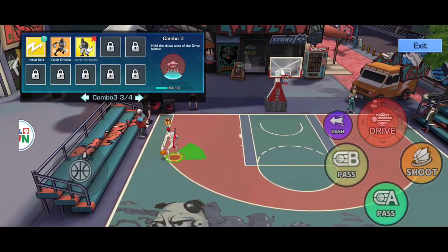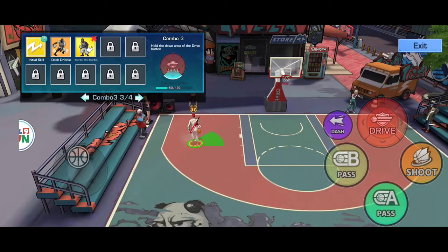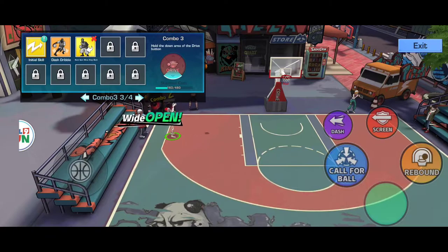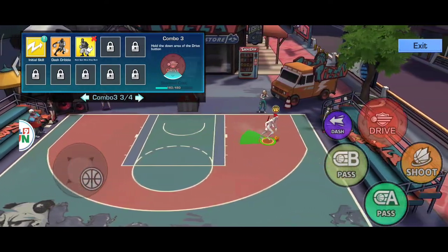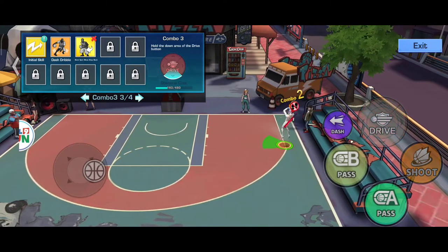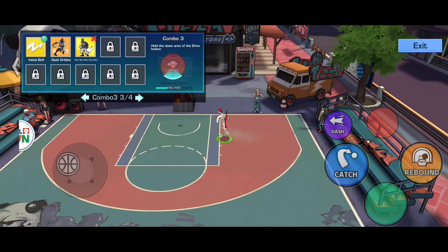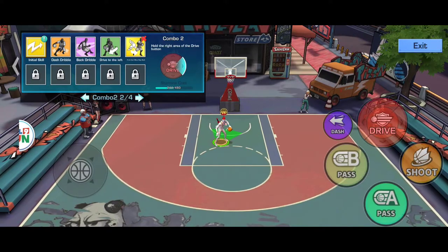Kemudian untuk bagian bawah sama seperti bagian atas guys. Cuman hanya kondisinya berbeda - pada saat saya ngedribble ke bagian atas kiri yard, cross drive ke bawah. Sama halnya seperti yard kanan - pada saat saya ngedribble ke atas, saya ngedrive seperti ini, dan kasih masuk. Itu kombo 1, 2, dan 3 saya.